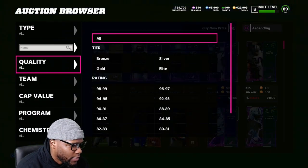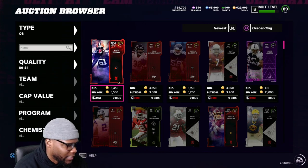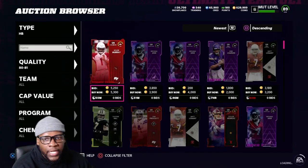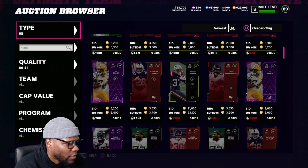The first method we're going to be looking at is 80 through 82 overalls, and we're going to be buying these anywhere below 2,500 coins. That would be the best bet. If you can find them at 2,000 that would be cool, but you can't use power-ups — you have to use any elite card. It doesn't matter which one it is. You want to find it at 2,500 or below.